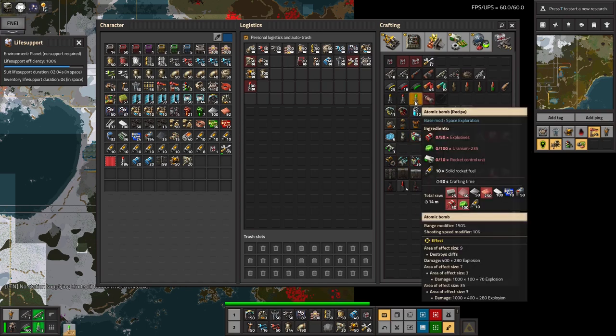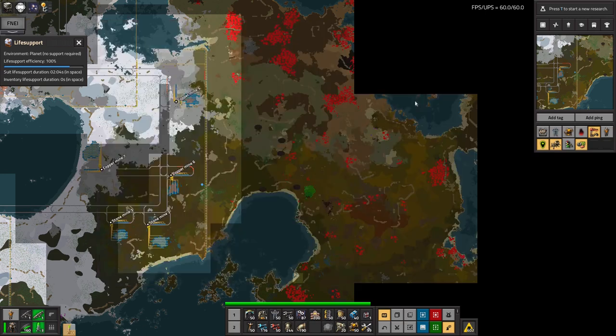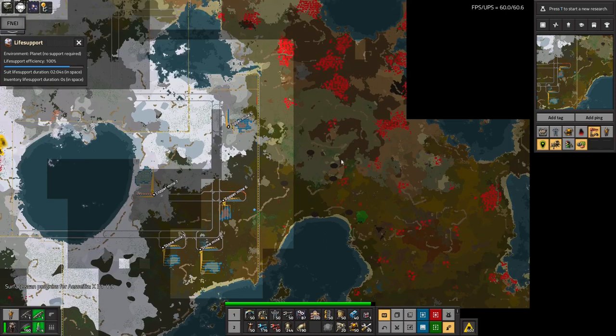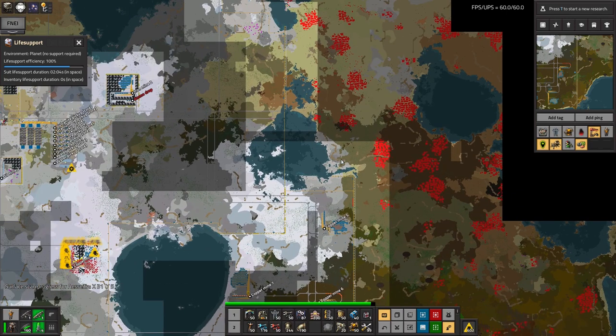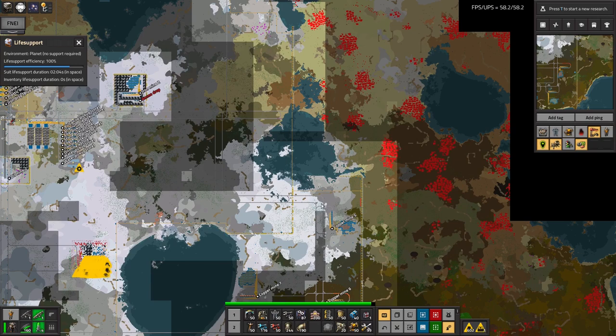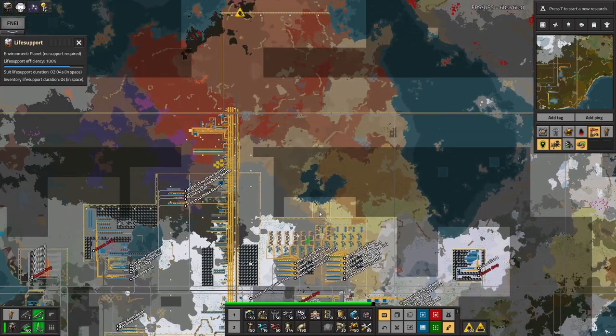The downside is the cost to make one atomic bomb - it's an enormous quantity of uranium, an enormous quantity of explosives, a lot of rocket control units and solid fuels. An incredible amount of material for one bomb. They're lethally powerful but astonishingly expensive - I might reserve those for the really big bases and use artillery for the rest. It's like the Team Fortress 2 meme with the Heavy saying it costs $10,000 a second to fire - however, it is awesome when it goes off.